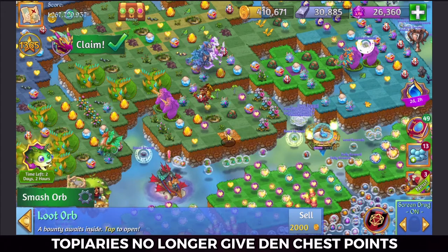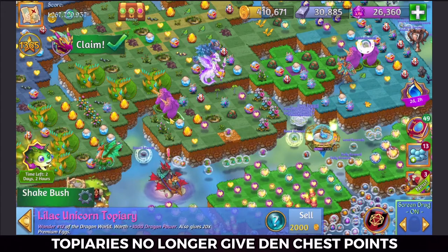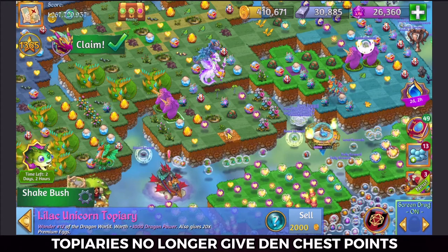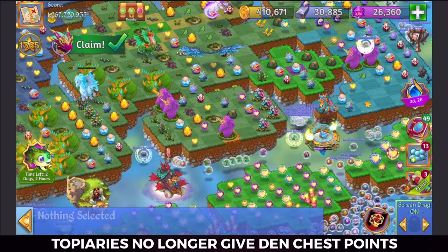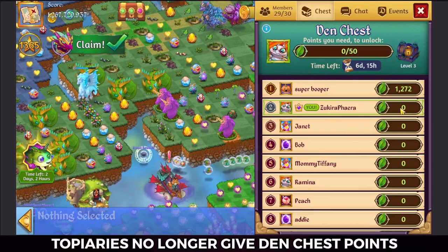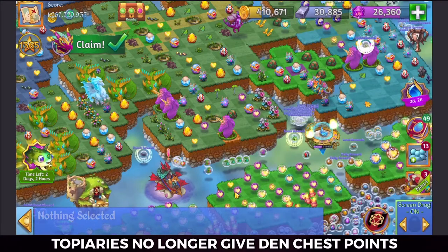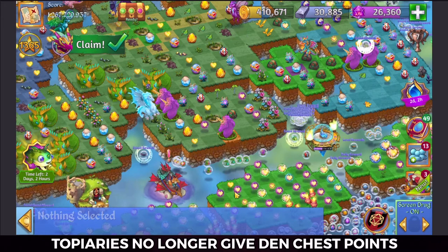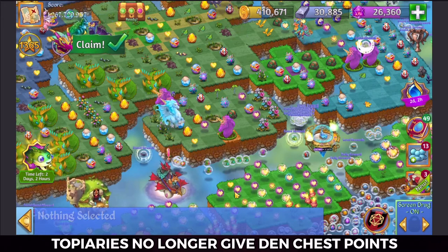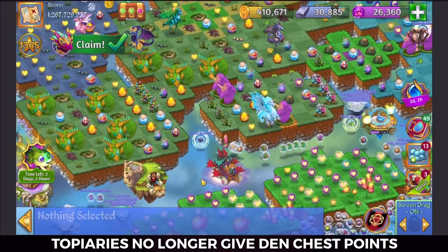As you can see, I'm just going to open one of these unicorns, which is a 3000 dragon power increase when you open it up. So there should be some sort of reflection on the den chest, but nothing. So yeah, there's the bad news — den chests no longer get any sort of bonus from using topiaries.